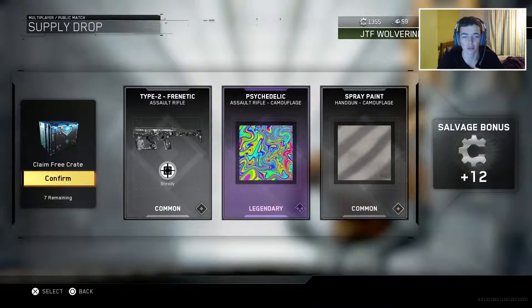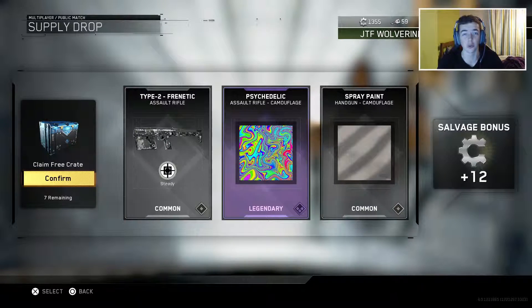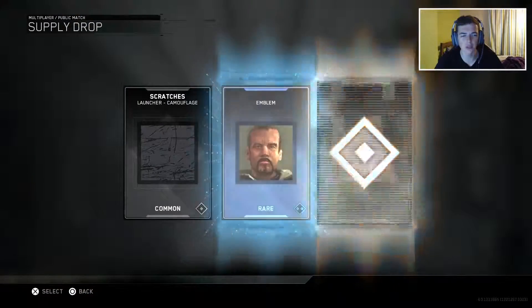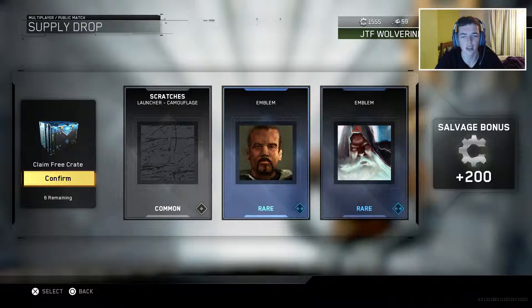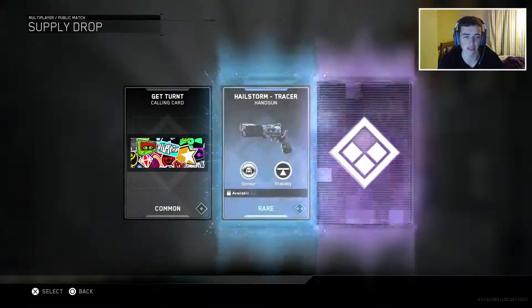That is a really cool assault rifle camouflage — the psychedelic camouflage — and probably my favourite type of class to have it on as well. So that's a really really good opening and a really good drop. I'm really happy with how that one's gone. Moving into the fourth supply drop now, we have the scratchers camouflage and then two other emblems which I probably won't use at all. We did get 200 salvage which is decent.